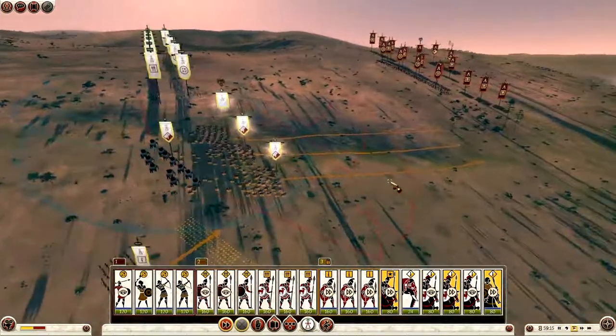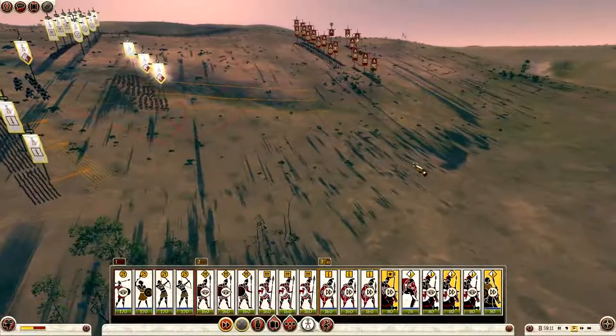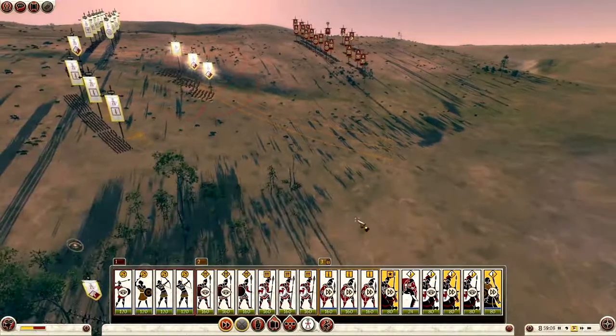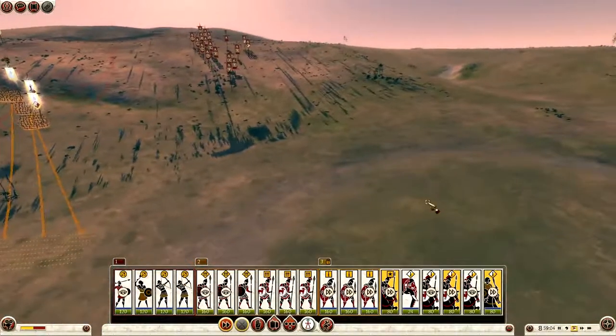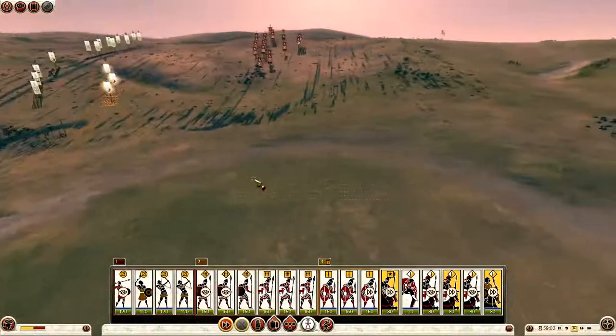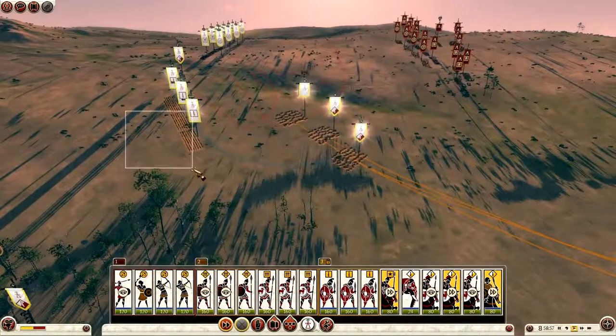He has skirmishers in his front rank. I was hoping to draw him away with my cavalry to try and break up some of his formation. That doesn't quite work, so I decided to bring them to the hill across here. I placed them there — maybe go for a charge later on, that was my initial thinking.